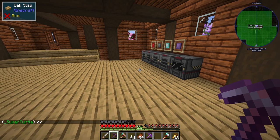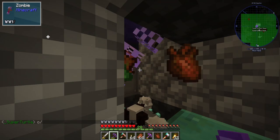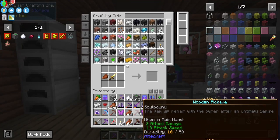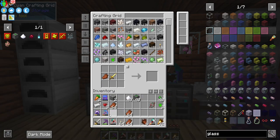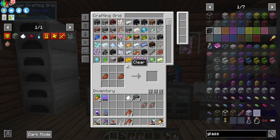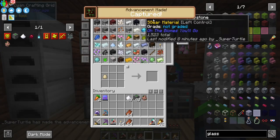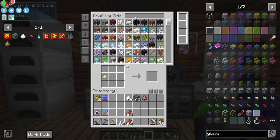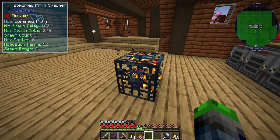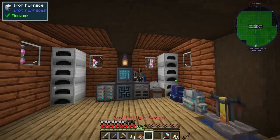Now we're back here and the zombie hearts are coming in fast — one, two, three, four of them. This isn't going to take long at all. We have the zombified piglin spawn egg crafted. Now if we take the stray spawner, place it down, and put the zombified piglin egg in — yes, it updated! Let's make sure we use the silk touch pickaxe. We now have a zombified piglin spawner — amazing!